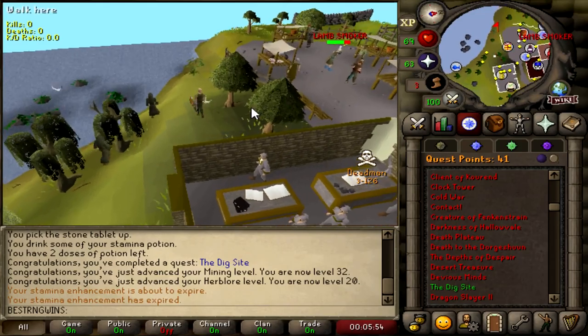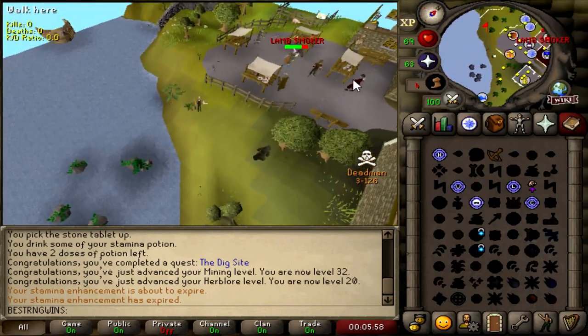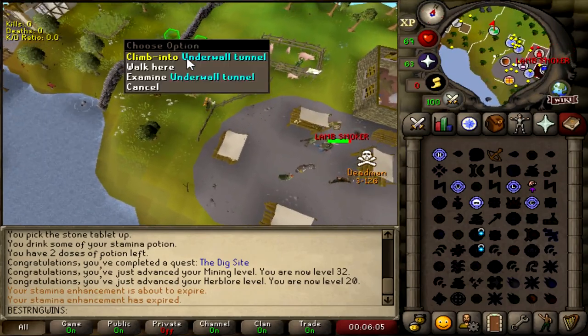There's a level 120 here called Lamb Smoker — he could one-hit me right now for my entire one bill bounty. But the fact that he's pickpocketing master farmers makes me believe he's not gonna attack me. So I'm gonna just keep running and going about my day.